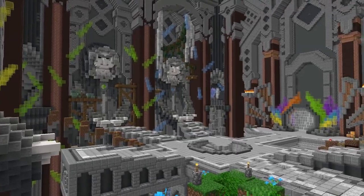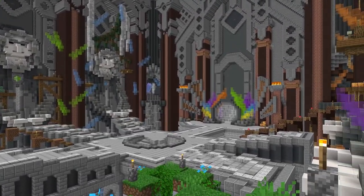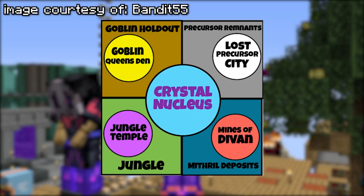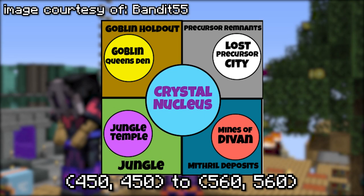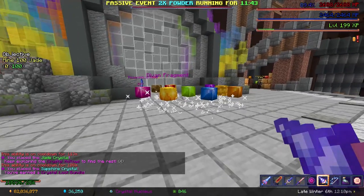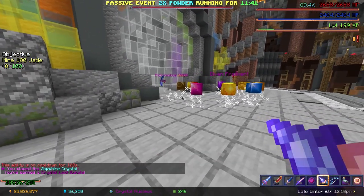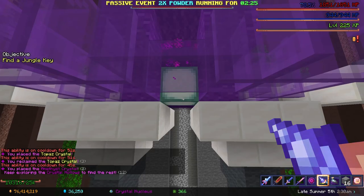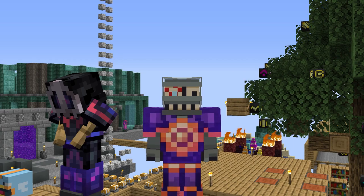Hey! So you've heard about this Crystal Nucleus thing and you're wondering what it is. Don't worry, I got you covered. The Crystal Nucleus lies in the very center of the Crystal Hollows. It'll always be within the coordinates on screen now. Once you complete the Nucleus challenge, it will reward you with loot. To do so, you must place down all five different crystals. Each is obtained from its own area.